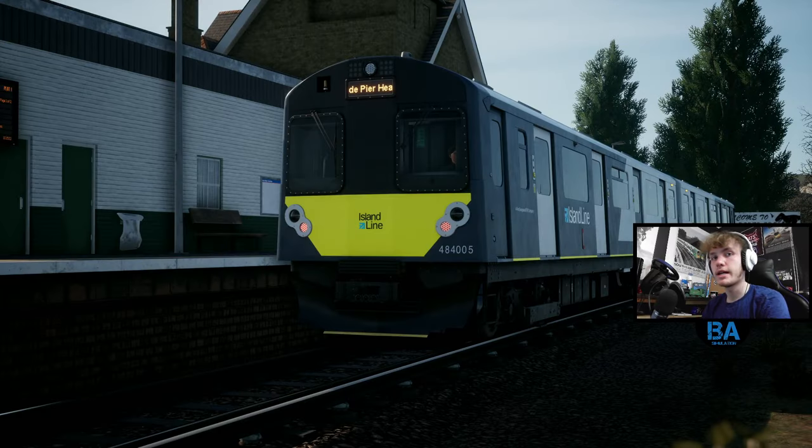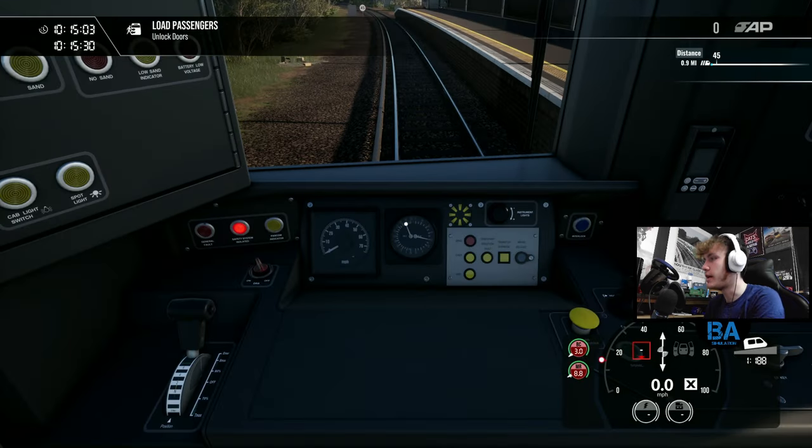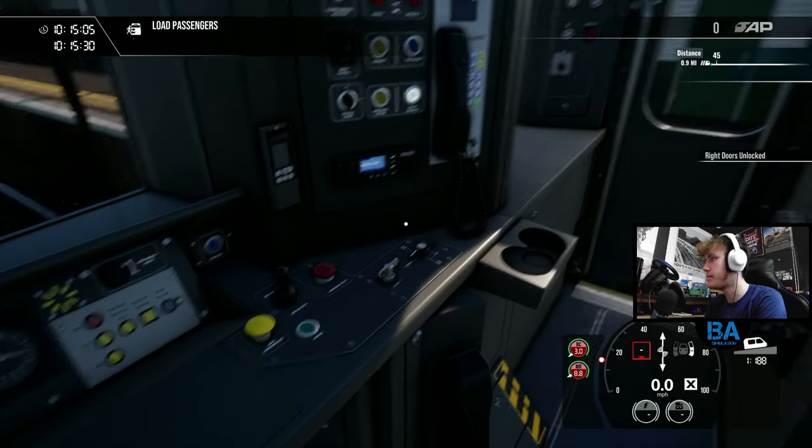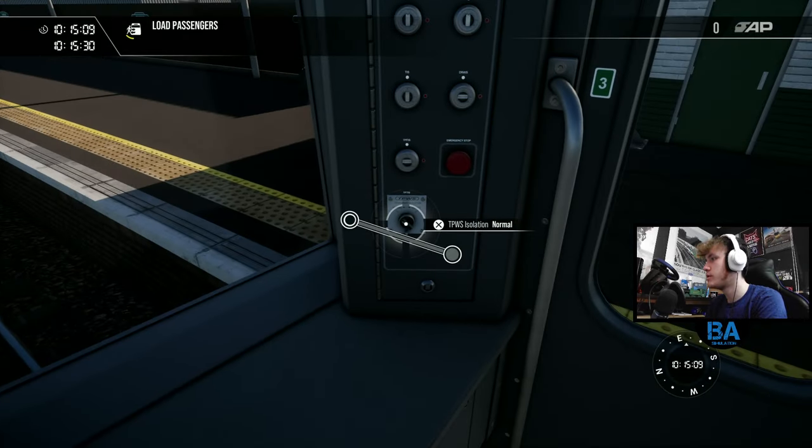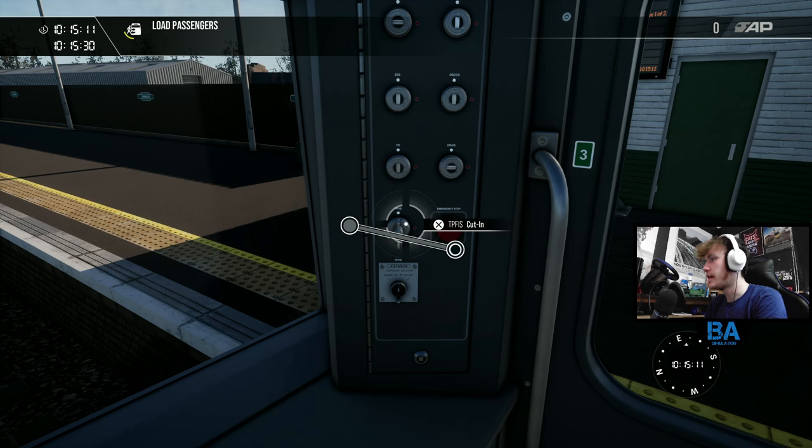Hello everyone and welcome back to another Trent on World video. We are on the Island Line 2022, so we naturally have the Class 484 — the old X stock trains from the Underground — right at Shankling. Let's pop in, and we're going to be heading up to Ryde Pier Head.